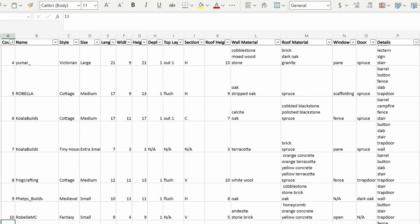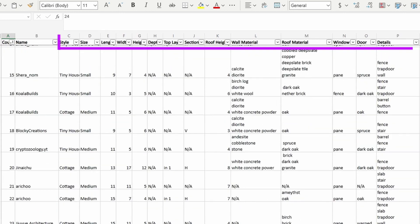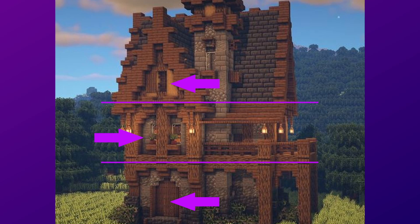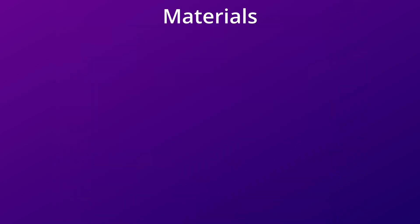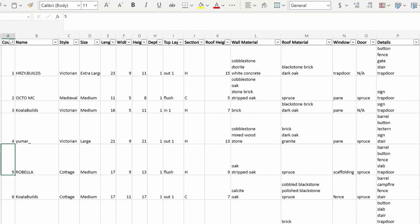I referenced pictures as it was a bit easier than videos and gathered data on a few things I think are key building aspects. We measured dimensions, depth, layers such as clearly distinguished floors, and sections — how your eye travels across the build: vertically, horizontally, or if the sections are crossed forming boxes — and how high the roof is. Then we looked at what materials were used for the walls, roof, windows, and exterior doors, and the details that really make the build pop. Let's jump into some specifics.